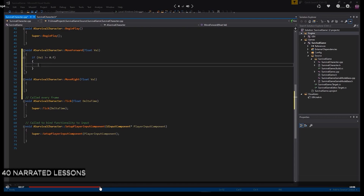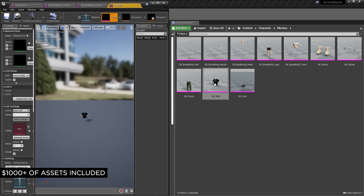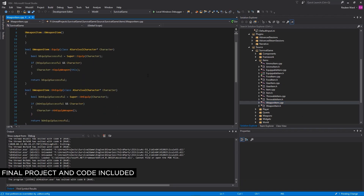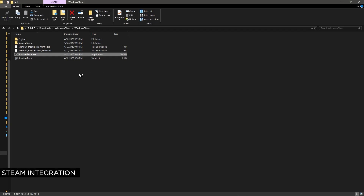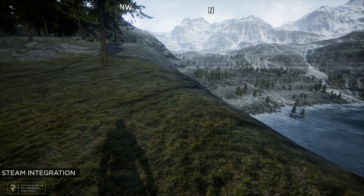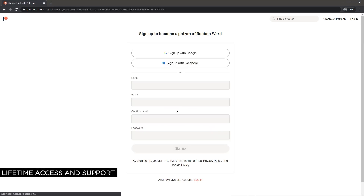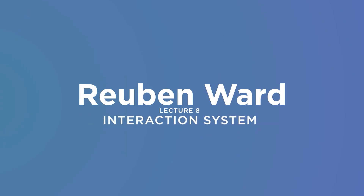Quick shout out to my course — we teach you in 40 videos how to code games in C++ with Unreal Engine, and at the end you have a game you can literally play on Steam with your friends. We cover vehicles, weapons, inventory system, equipment system, and loads of other stuff. You can grab it for $25 over on my Patreon.